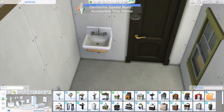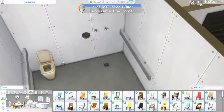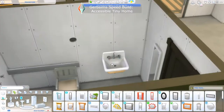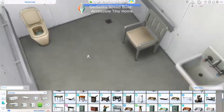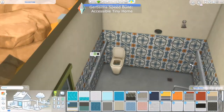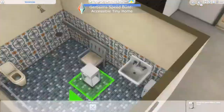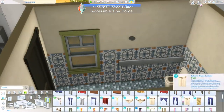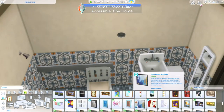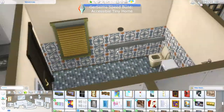I started on the interior with the bathroom because accessible bathrooms were the second major priority for this build. In a tiny home most builds have like a two-by-one or three-by-two bathroom, but that's not the case with an accessible build. My experience working with people with disabilities — which was my career for a very long time — is that accessibility means nothing if there aren't accessible bathrooms. So it was important to have an accessible toilet with handrails, an accessible shower, and a sink you could roll up to. This took up so much room and I'm really glad I started with it.